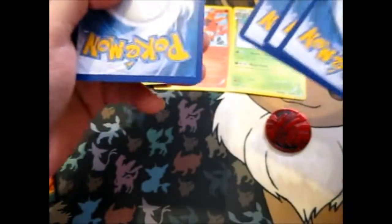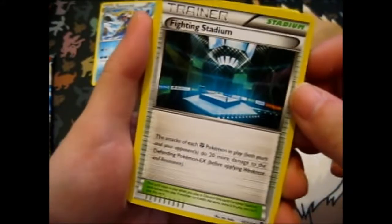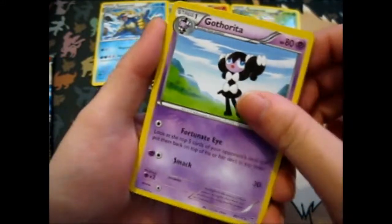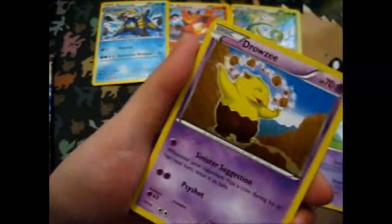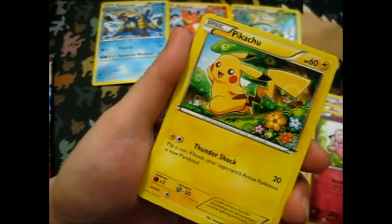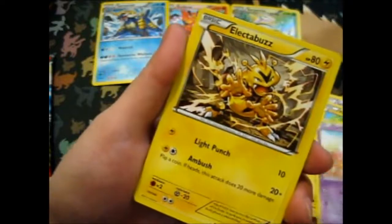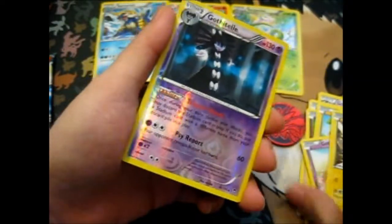Because if it was a reprint then those would be green or white or whatever. Okay, so here we have a Fighting Stadium — I don't think I have that one. Gothita, Jaw Fossil — I can't remember if I have that one either. Drowzee, Quagsire, Pikachu, Gothita, Electabuzz, and a Gothitelle reverse — okay, that's good.